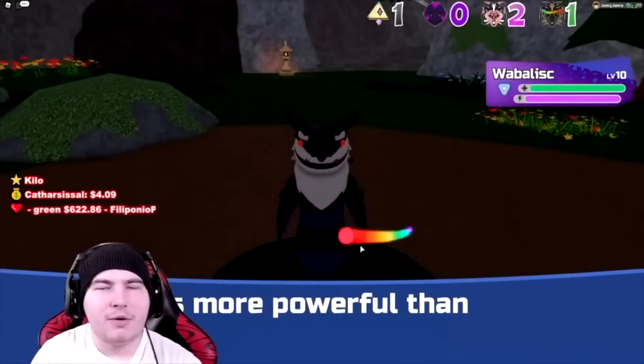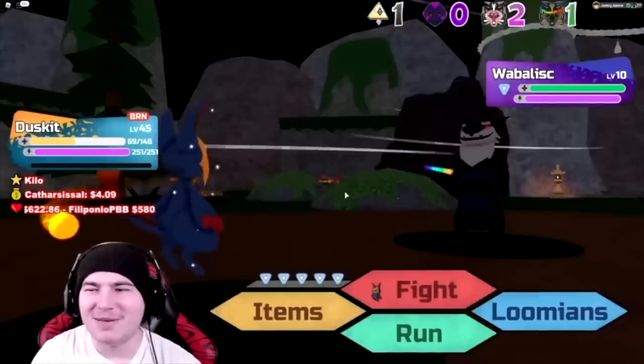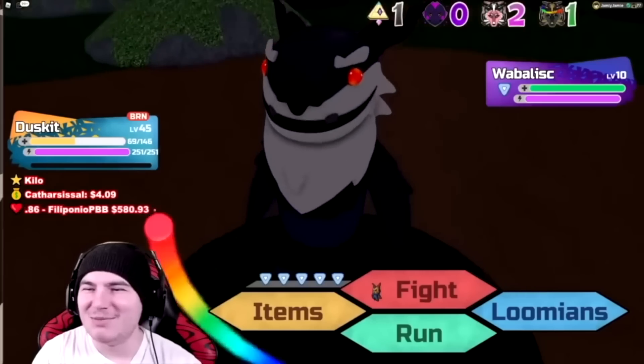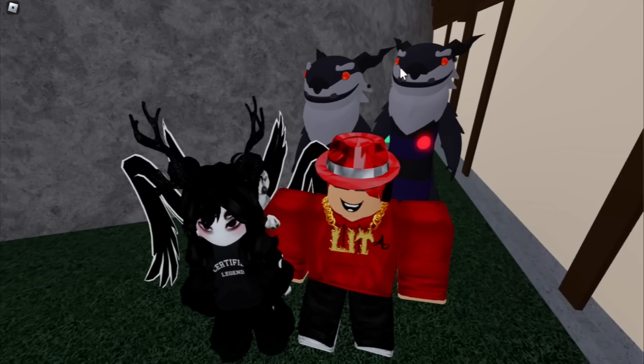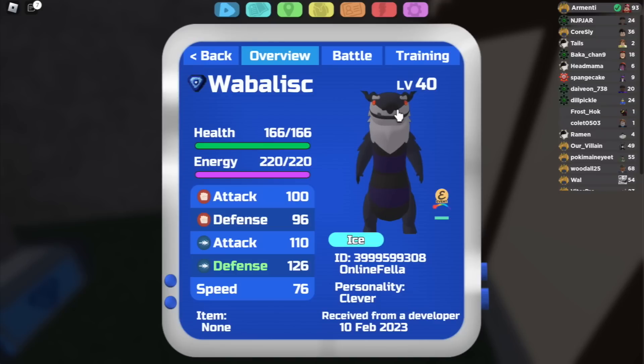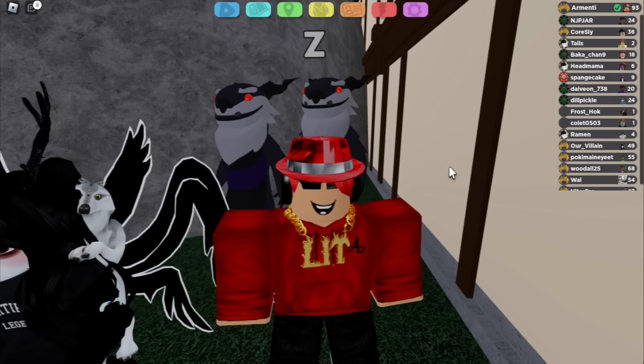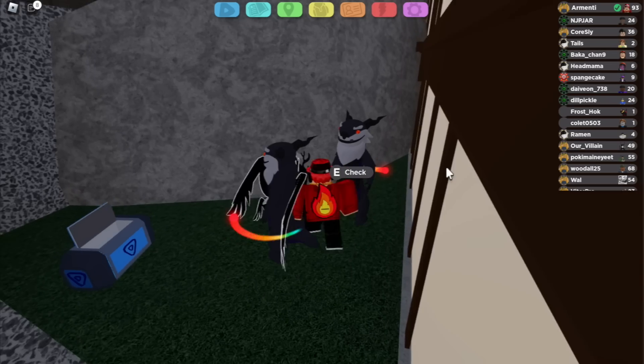So tbradam actually spawned the corrupt Rainbow Wisp Wobblesk encounter back in the day — and now tbradam has actually spawned an actual corrupt Wobblesk. As you can see, it basically says received from a developer. It's pure, clever, and sort of trained. Now that we've showcased how corrupt Wobblesk looks in the overworld, why don't we go to battle?